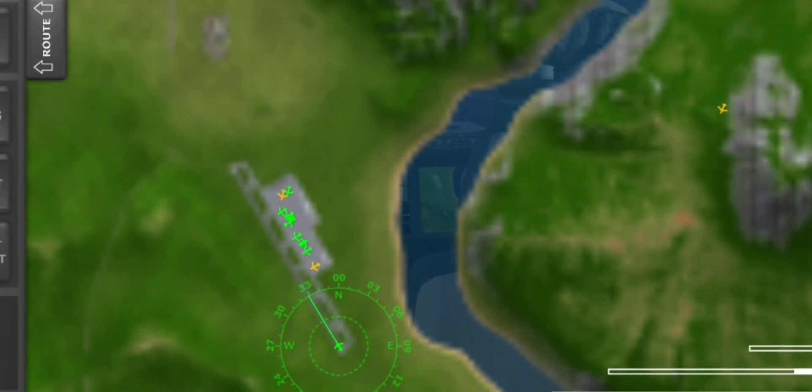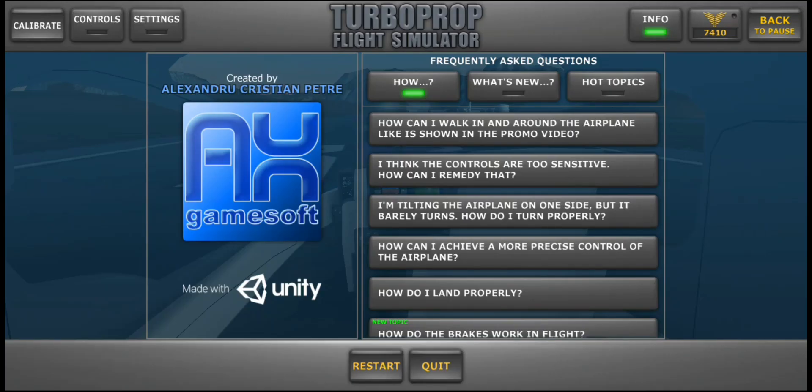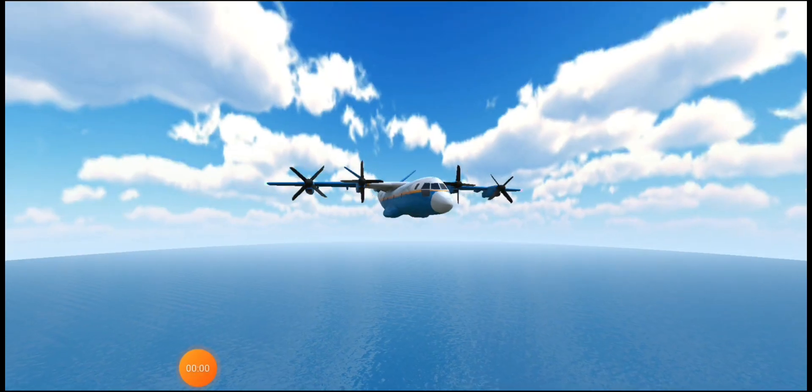As you can see, one is at the main airport and one is at the field airport. If you go on the info tab and press the developer's name, Alexandro Cristian Petre, who is Romanian just like me — if you press on it, the company name will change with his face.